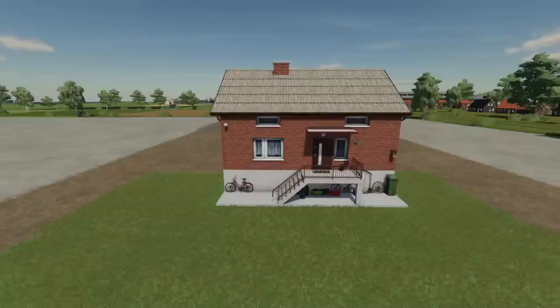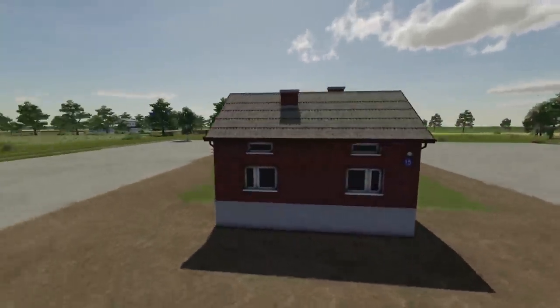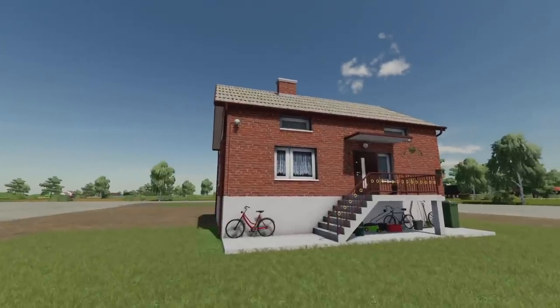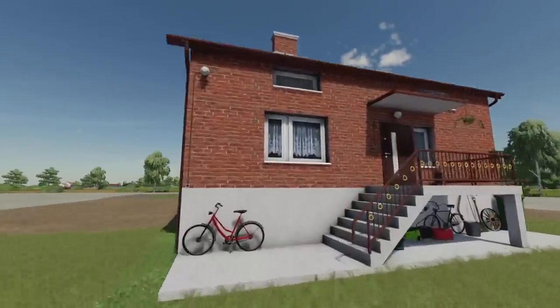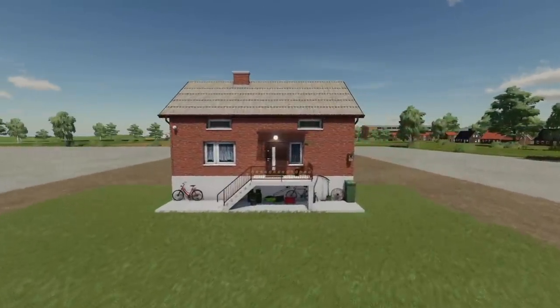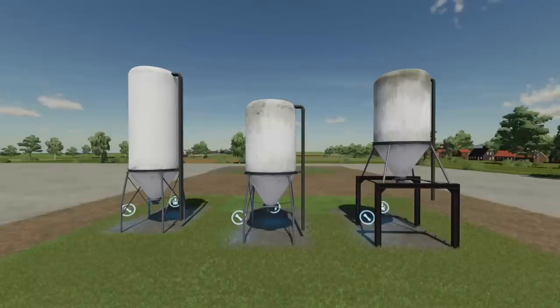If you were looking to place down an old Polish house but didn't want to live there, here's one for you — an old Polish single-family brick house built in 1978, costing eight grand. Very cheap in today's housing market. It's not usable in any functional way — visual only — but it does have some lights, which is kind of neat.